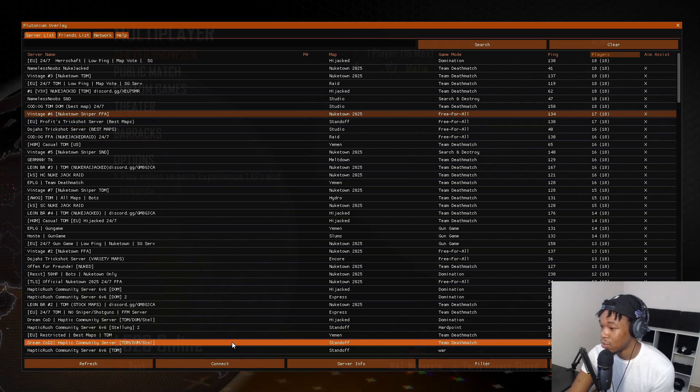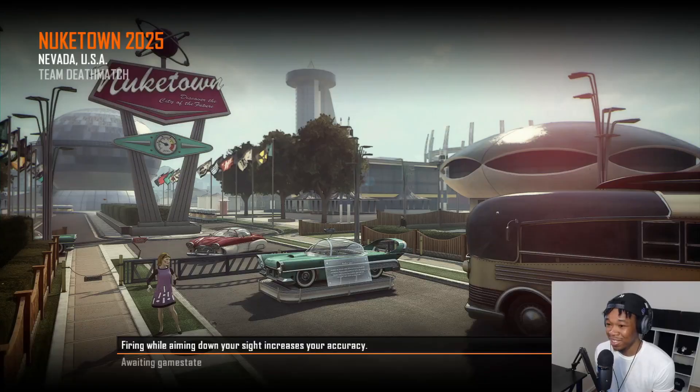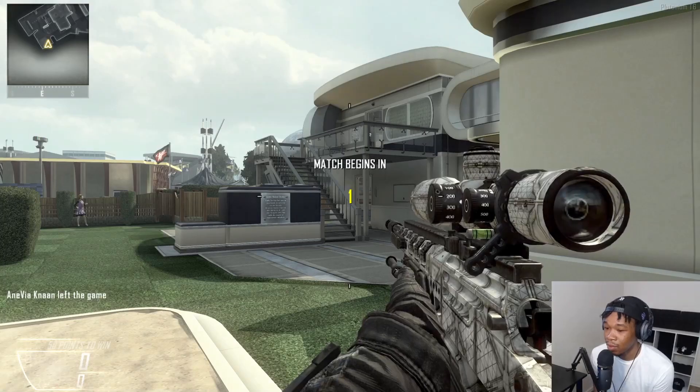I'm going to jump into this lobby real quick. I should have made a ray gun class too — let's see if I can connect and clap some people.